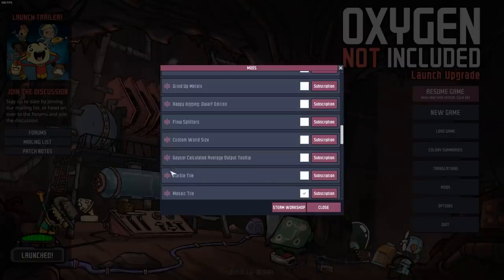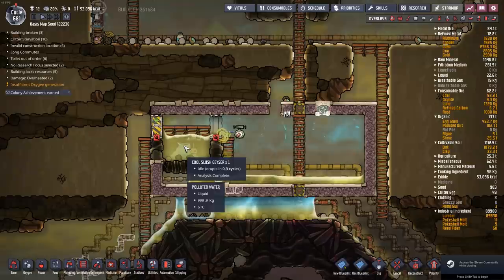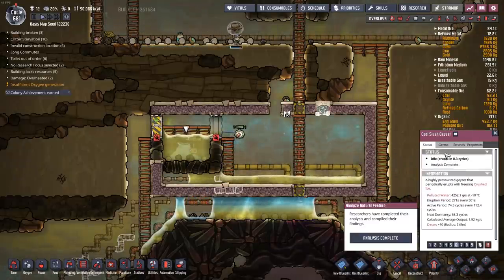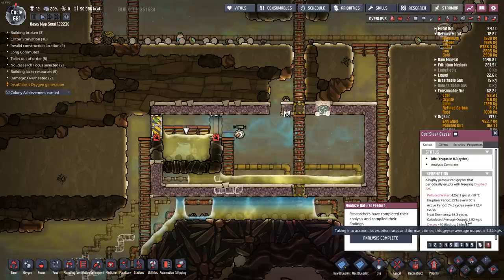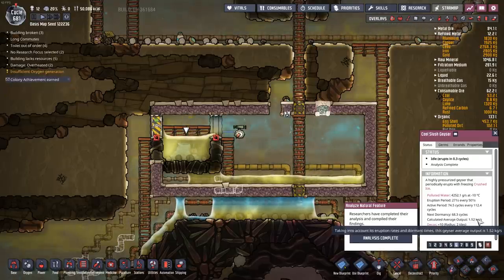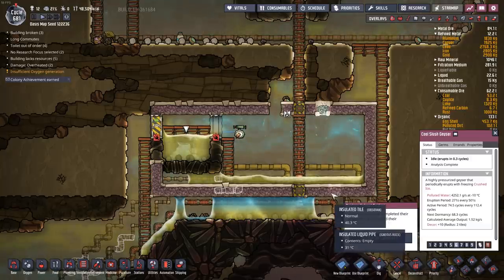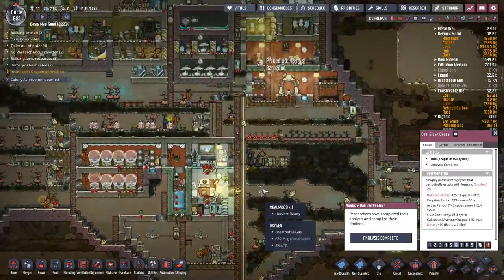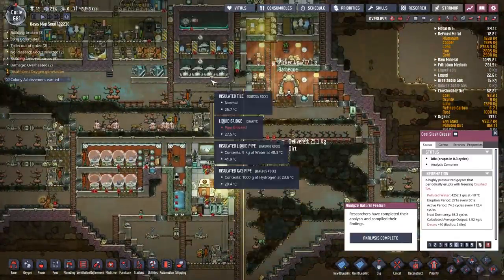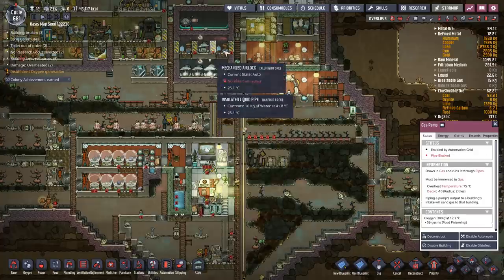To get the average output from the geyser without doing all the math, there's a mod called Geyser Calculated Average Output Tooltip. With this mod installed, when I click on this geyser that I've already analyzed, you can see that the calculated average output is 1.5 kilograms per second. That's what the mod does.